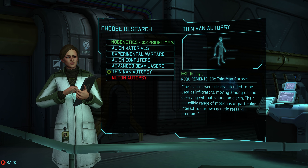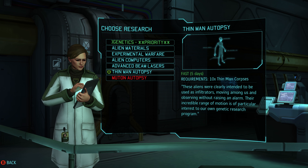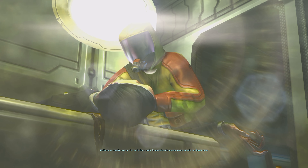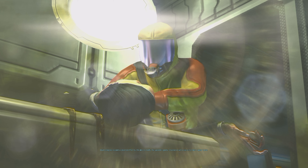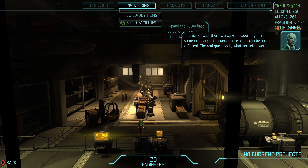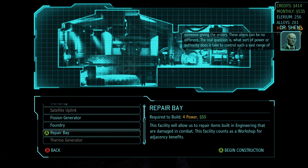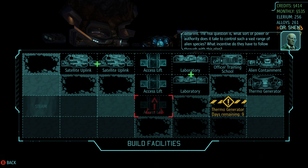We also have a thin man captive that we need to get around to interrogating, so we need to get the autopsy on these guys done. The tall one, unofficially referred to as the thin man, has had its genetic structure modified to appear human, though on closer inspection they had trouble concealing the eyes, which appear reptilian in nature. In times of war there's always a leader - the real question is what sort of power or authority it takes to control such a vast range of alien species.